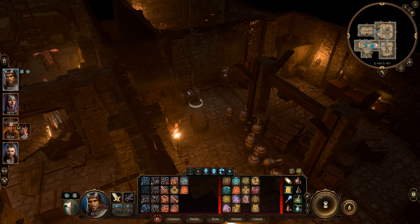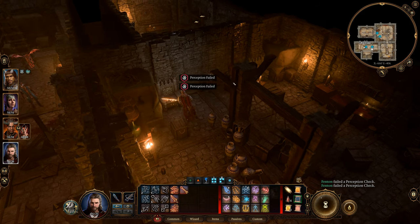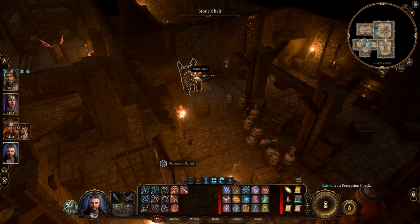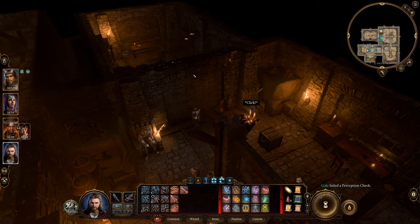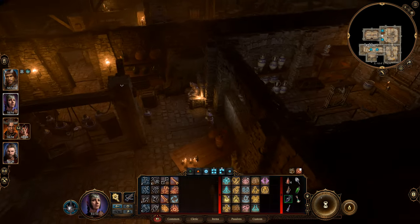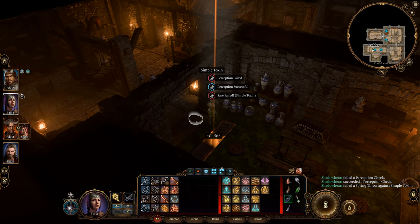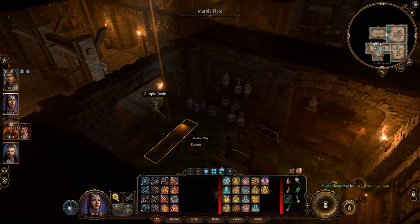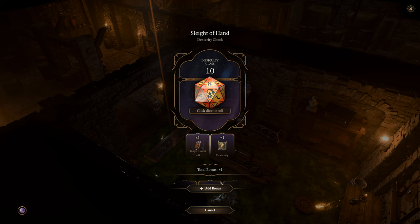First thing you need to do is have a total of three party members. We're going to have two sit on the throne. My paladin will sit on this stone throne, and then Gale will sit on the other one. Those two must sit on it at all times until you're done with the room. Once you do that, the room is open — but be careful, there are traps in the room. I accidentally triggered it, so now I have to make sure I disarm it, otherwise it will keep on going.